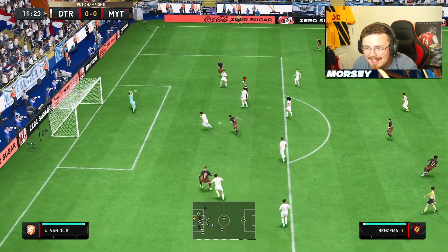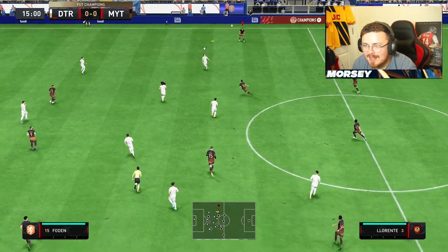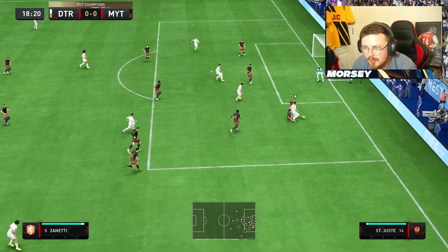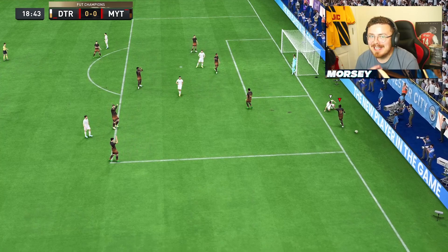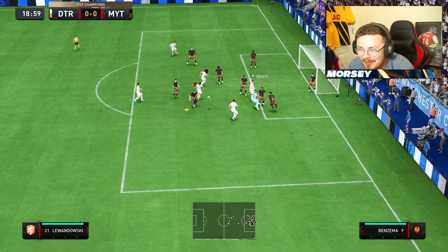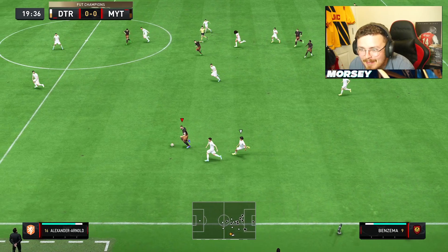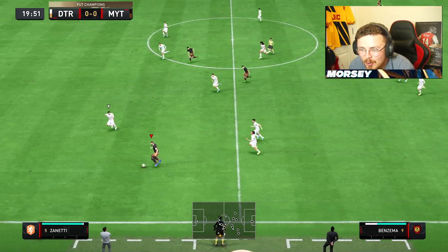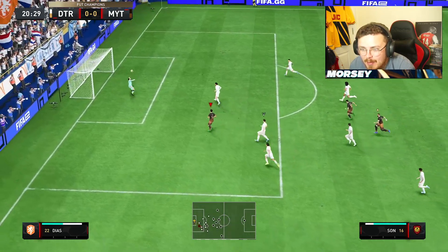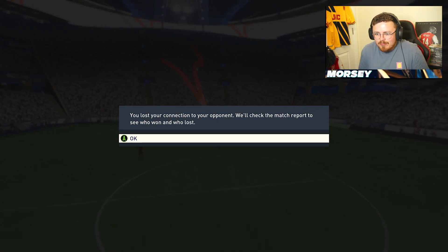Benzema goes for an absolute whip - Donnarumma makes a save. He should have decent passing, nothing crazy, but he should be able to spread the play quite easily. Saint Juste - what a challenge big mate! I was a little bit nervous about the committed tackle but perfect little tackle there and we come away with it from the subsequent corner. Benzema with a little ball roll - get the green timing - I fluffed it, it's a red time. It's a nil-nil rage quit, that's two nil-nil rage quits in a row.